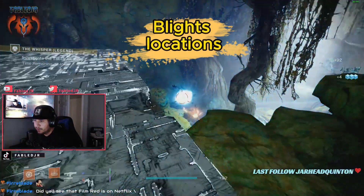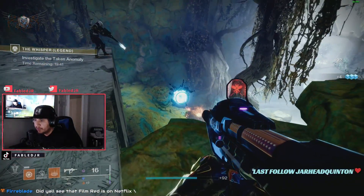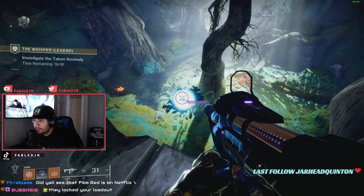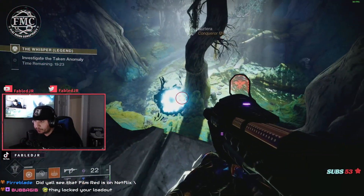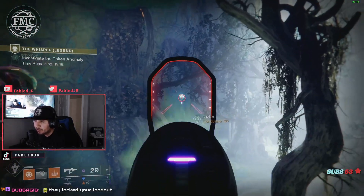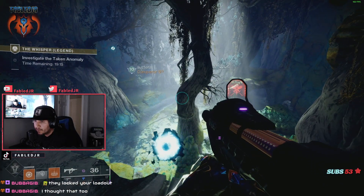You cannot shoot them without using the Whisper of the Worm, so make sure you bring it. There are three of them in this area — one directly ahead, another a little further back, and a third one. Remember: bring the Whisper of the Worm.